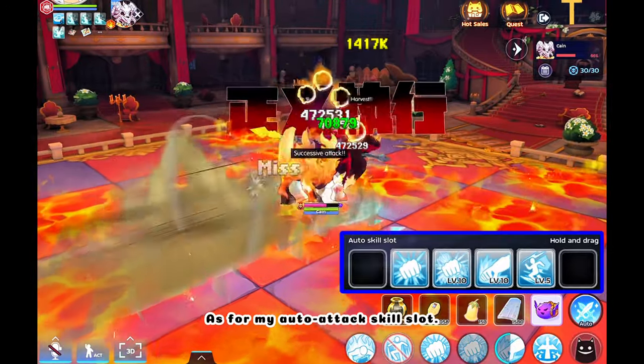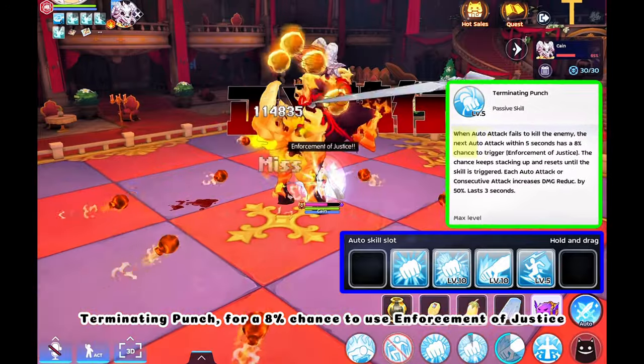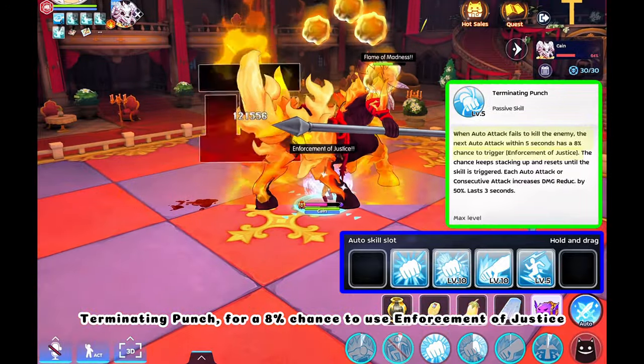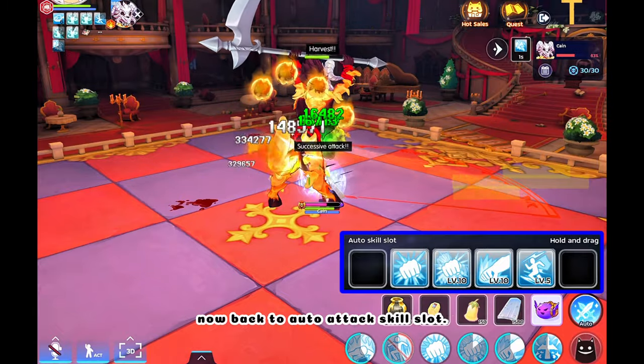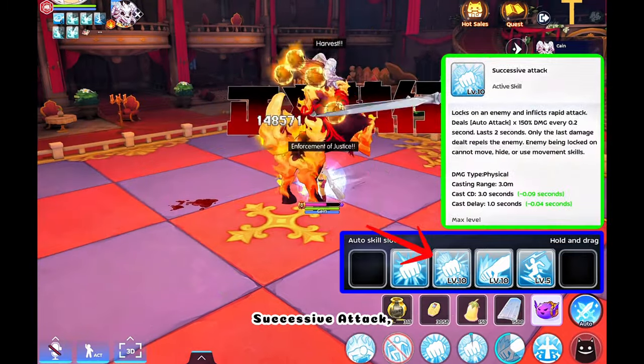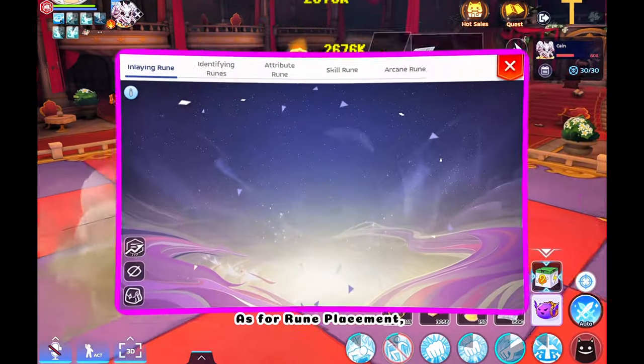As for my auto attack skill slot, I have auto attack for the passive skill Terminating Punch — for 8% chance to use Enforcement of Justice and to increase Damage Reduction by 50%. Then successive attack, Enforcement of Justice, and fast move.